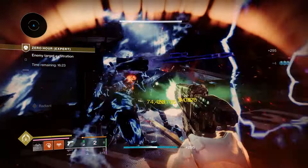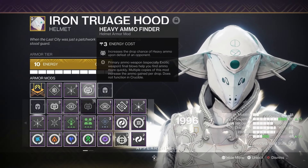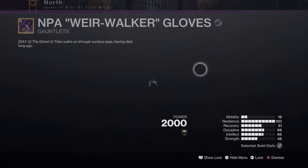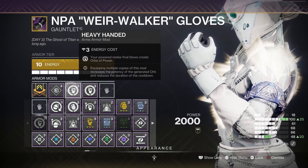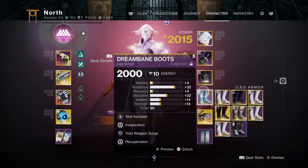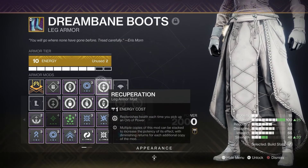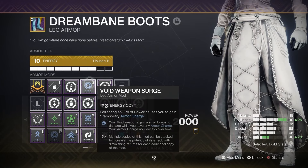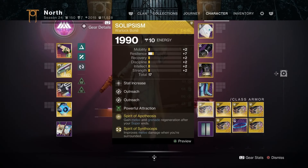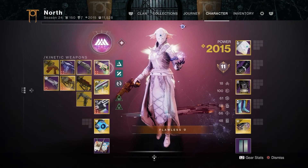For armor mods: on the helmet run Hands-On and Heavy Ammo Finder. On gauntlets run Heavy Handed to generate orbs while spamming Lightning Surge. On the chest piece use the appropriate damage resistance for the activity — void, arc, or solar resistance as needed. For legs run Invigoration and Recuperation, plus Void Weapon Surge for Graviton Lance. On the Warlock bond run double Outreach for more melee energy on Phoenix Dive, plus Powerful Attraction to collect nearby orbs.